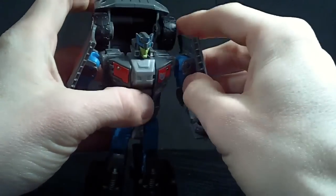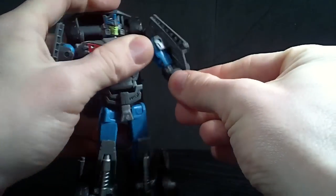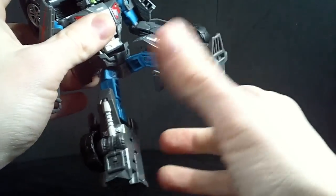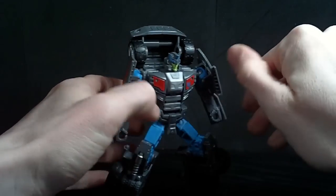He's got a ball-jointed head and shoulder, which is hindered by the piece there. He has a ratcheted elbow and a swivel at the elbow, a swivel waist, ball-jointed hip swivel, and a bend at the knee. So it's not too bad. The fact that his legs can actually do this stuff without unpegging is good.